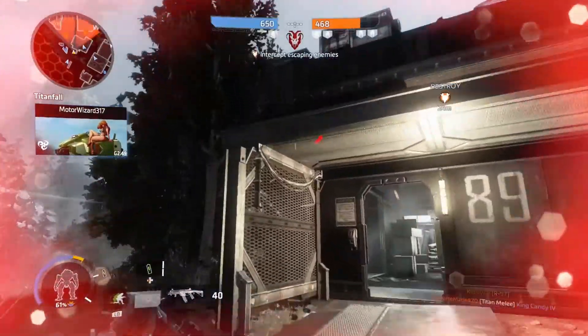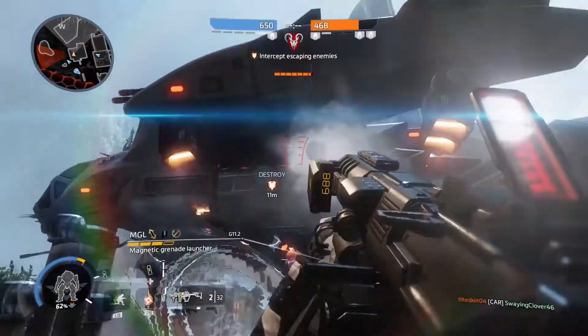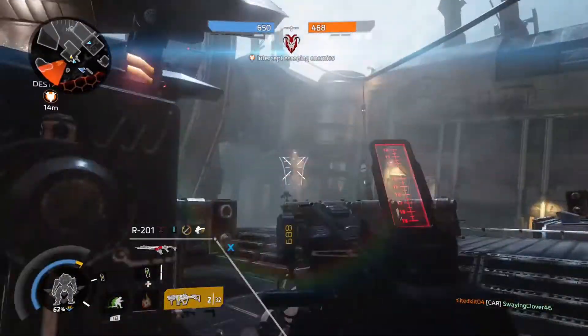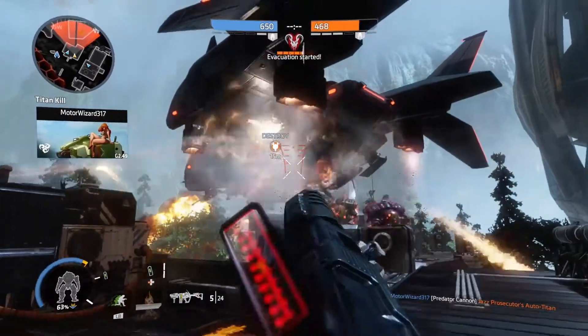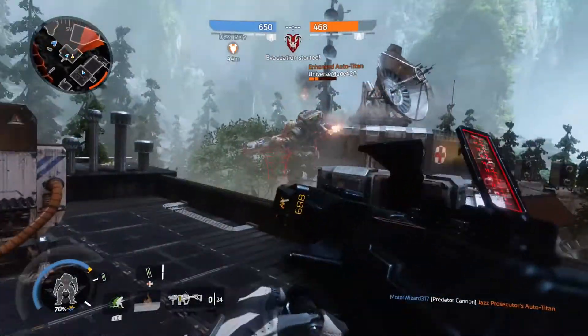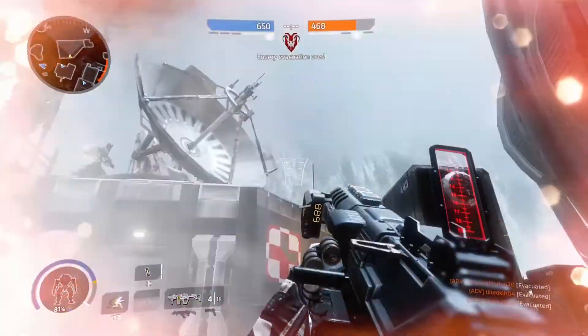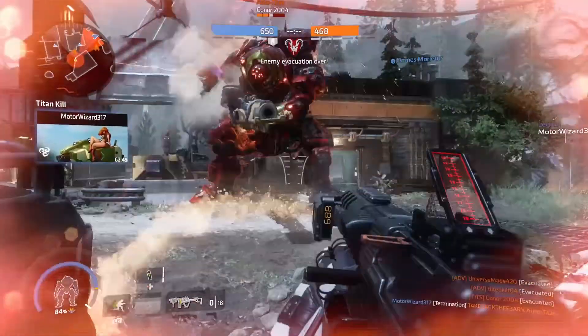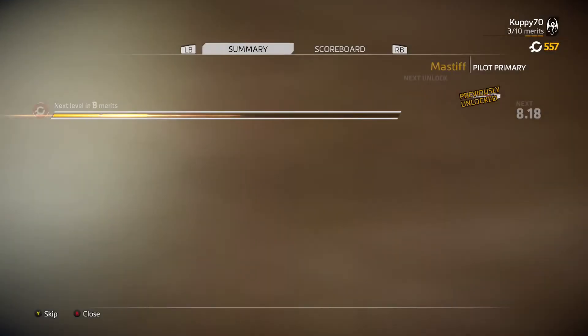I technically got 38 kills at the end, but since it was the epilogue it didn't count. Now we grind to kill their dropship — all the pilots managed to get in. We mop up the auto titans, almost get stepped on, but everything was fine. Final result: first place, 37 kills, four titan kills, score of 239 points — my best Titanfall 2 game of all time.